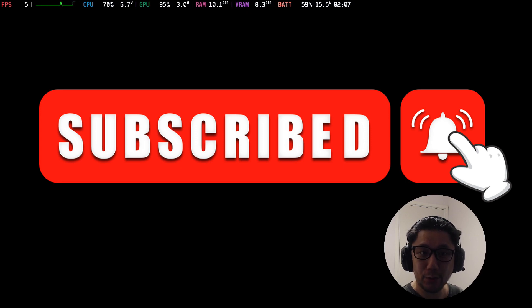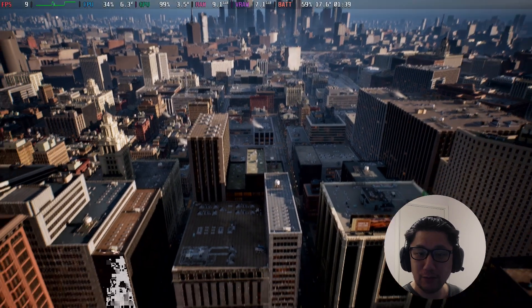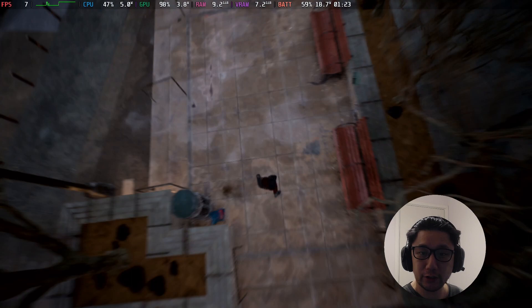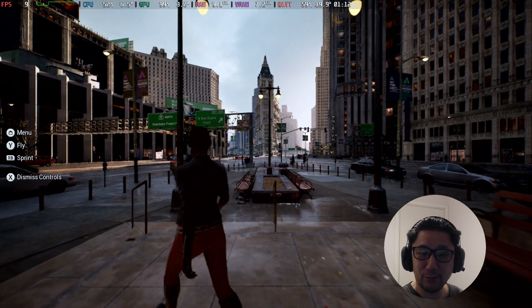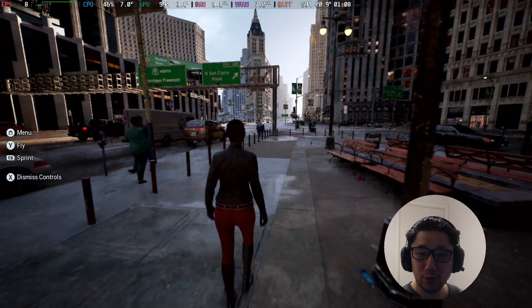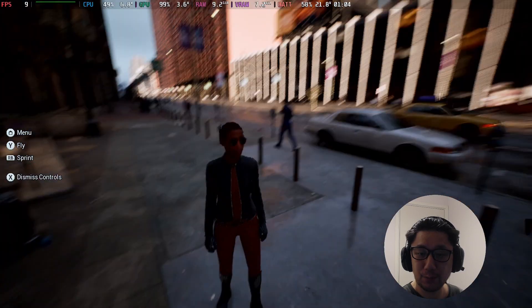We're booting up Matrix World. This should be the Unreal Engine 5 demo, and I've got it running on the Steam Deck. It's a bit choppy — we're getting single-digit frame rate. But this is a really big, open-world map, so that was expected. I'm surprised it even runs.